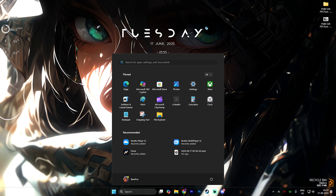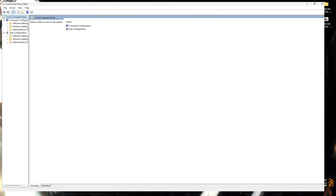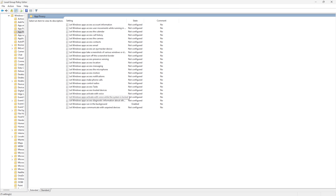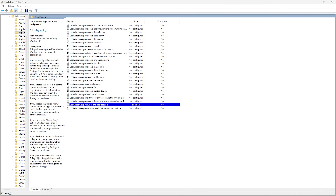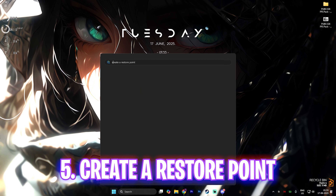The next step is the Local Group Policy Editor — this is only available for Windows Pro users. Search for Group Policy and select Edit Group Policy. Head over to Computer Configuration > Administrative Templates > Windows Components > App Privacy, and find Let Windows Apps Run in the Background. Double-click to open it, set it to Enabled, and for the policy property select Force Deny for all applications. Click Apply then OK. This will disable all background applications and help reduce the number of processes running.